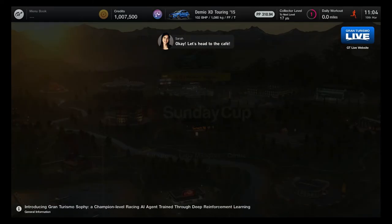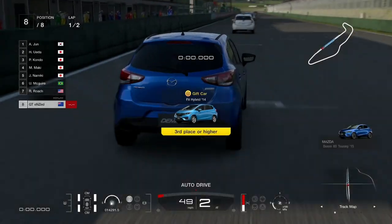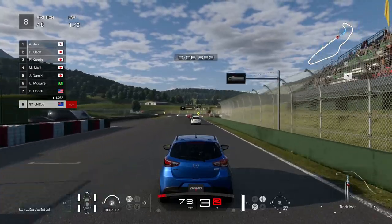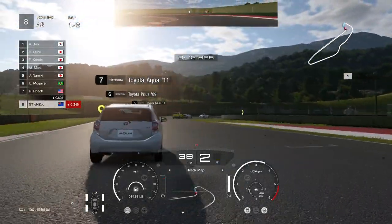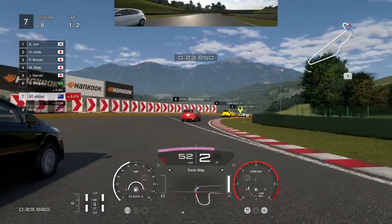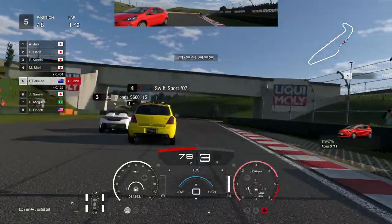For the second car we're going to join the Sunday Cup at Lago Maggiore, the center circuit. It's a real simple race — two laps and you just need to finish third place or higher. I hadn't really set up any of the settings, so jumping into this was a bit overwhelming. I was frantically trying to change the gears and confused why they weren't changing — the game had started me off in automatic. I tried turning off a lot of the assists but something was still on.